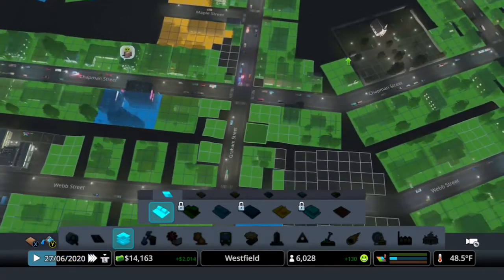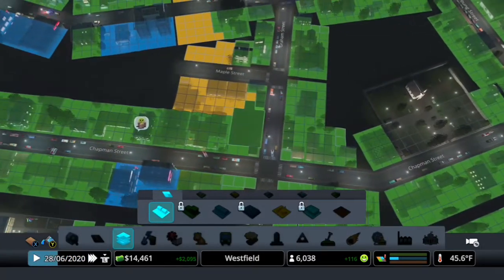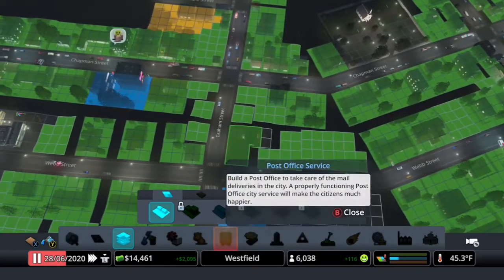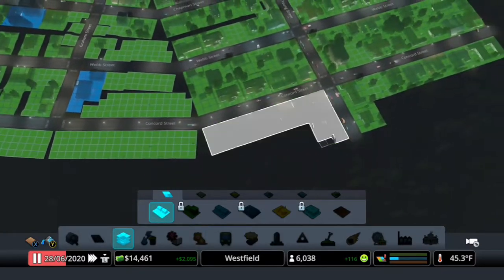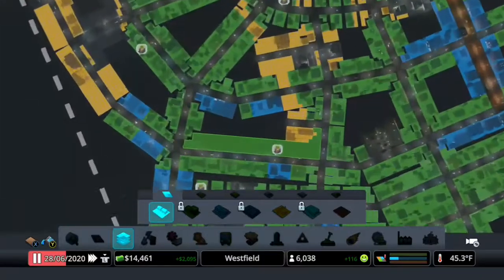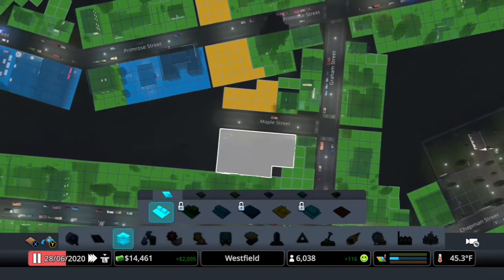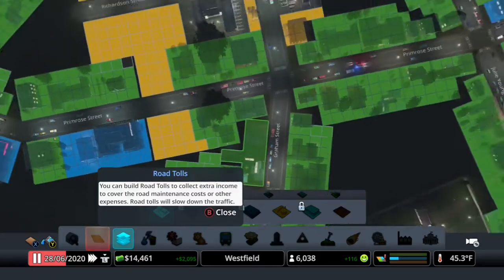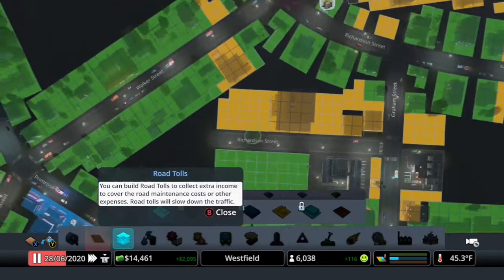We're just going to build a bunch of residential zones. It appears as though the way that this city was constructed means that there is a lot of industrial zone right next to residential zone, which of course is a recipe for disaster, because people will get pollution near their homes.